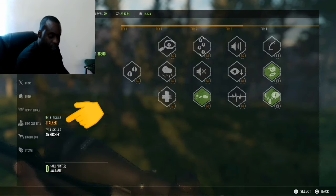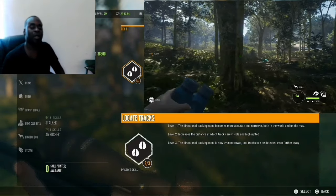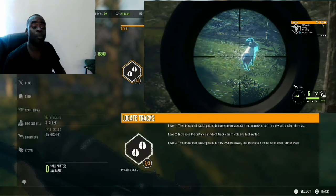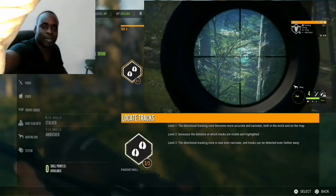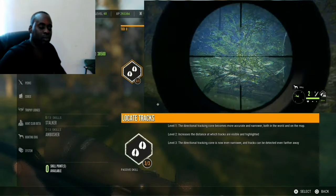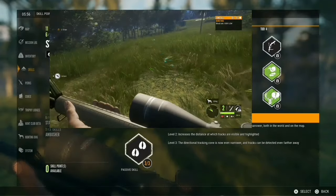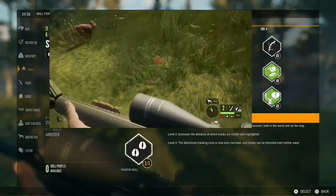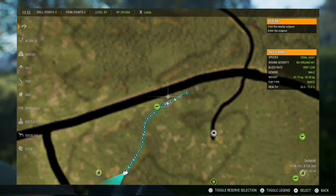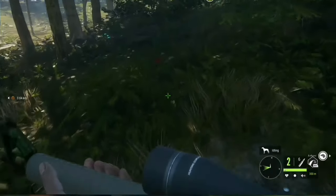So you've got two types of skills: Stalker and Ambusher. The first skill is Locate Tracks. This is important when you're tracking an animal, either if you shot the animal or if you just saw the tracks. Level one makes the directional tracking cone more accurate and narrow, both in the world and on the map. Level two increases the distance at which tracks are visible and highlighted. Level three makes the directional cone even narrower and tracks can be detected even farther away.